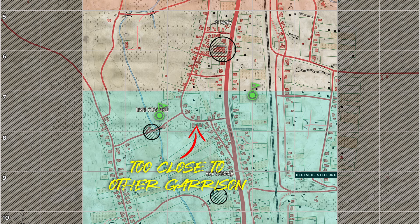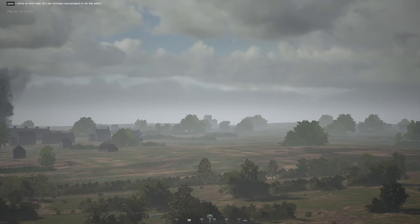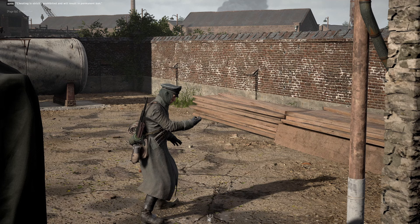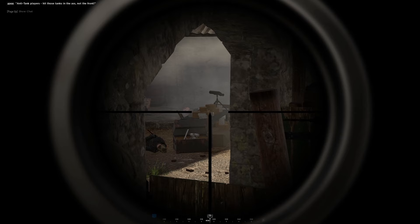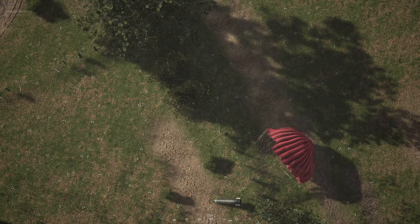Each grid square on the map is 200 by 200 meters, making them a great visual reference when spacing out your garrisons. The commander can also order supply drops in the opening minutes of the game to quickly build additional garrisons. Since the enemy team is likely focused on building their own garrisons and recon units generally won't be behind your lines yet, these supply drops should go completely unharassed, unlike later in the game when you run the risk of them being spotted and leading the enemy right to them.